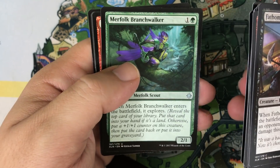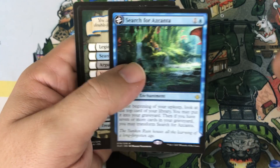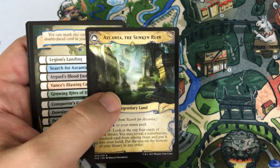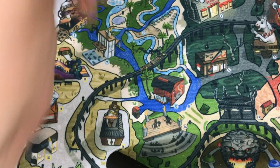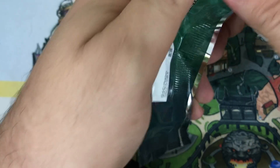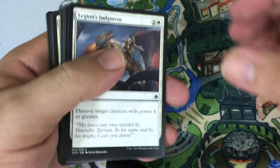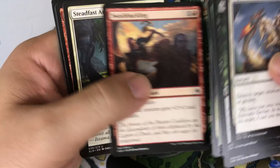Pack one: Deeproot Waters, Merfolk Branchwalker, Otopak Huntmaster. Our rare is Search of Azkanta — good start. This of course transforms into Azkanta, the Sunken Ruin. Great card for control decks, already seen play in Standard control decks, great for the Approach deck. Love that these transform cards are rare. They make you feel like you're getting lots of value in a box.